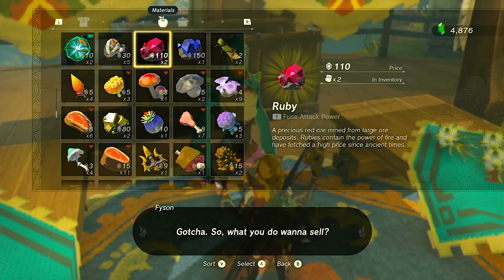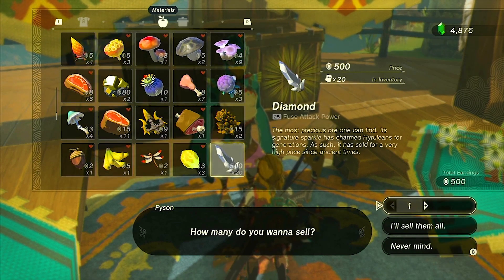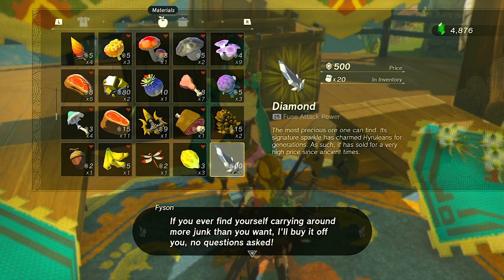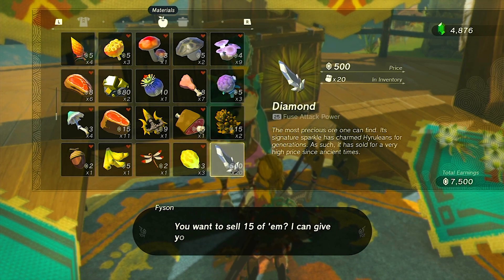Need some extra rupees? Sell your gems. In the early game, prioritize selling gems as they don't significantly boost weapon attack power. The value of different gems varies, with diamonds being the most valuable. Cash in on those shiny treasures.